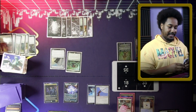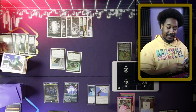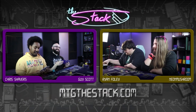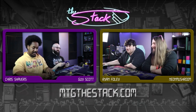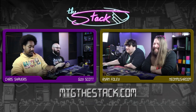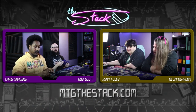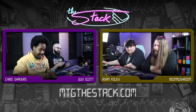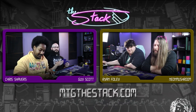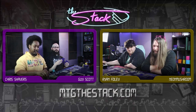I certainly don't want to kill Lavinia — it's keeping me alive right now. When I saw Guy tap out, I knew what my line was. How much free interaction you got in there, buddy? Enough? Who's to say? The Lavinia is locking my Mosswort Bridge out. We're vibing. We'll just make some value plays here — make six mana.